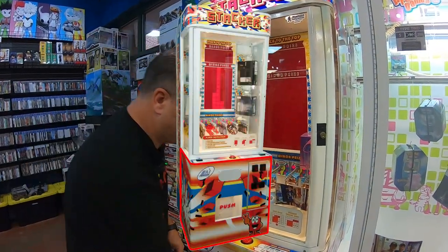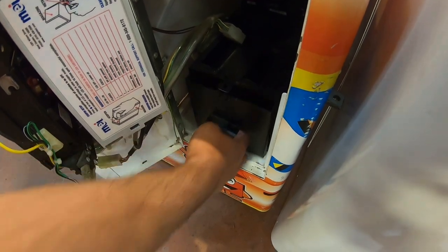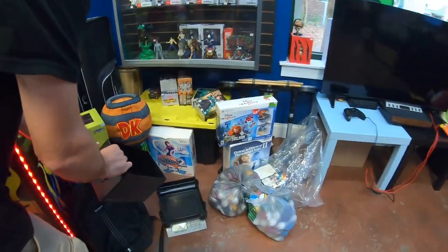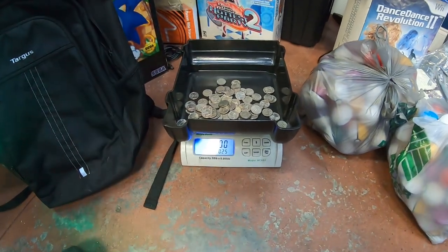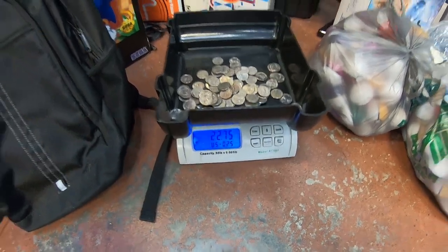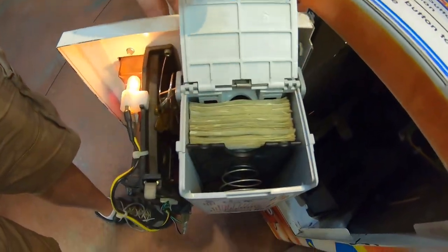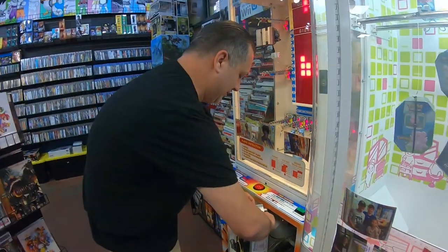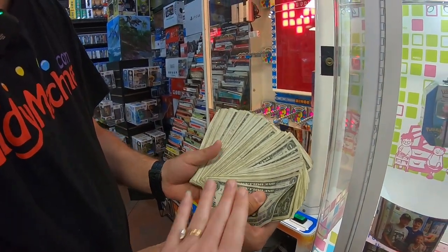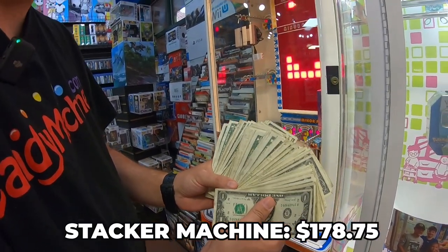Let's open it up and see how we did inside — Stacker. Always with the coins, this is usually pretty disappointing. Oh, it's actually way better than I'm used to. Let's pour it into our coin scale. $22.75. That's two in a row where the coins end in $0.75. Let's check the dollar bills next. That's pretty good for Stacker — that is really good for Stacker. This normally takes ones. We'll count this up and put our totals on the screen so you can see.